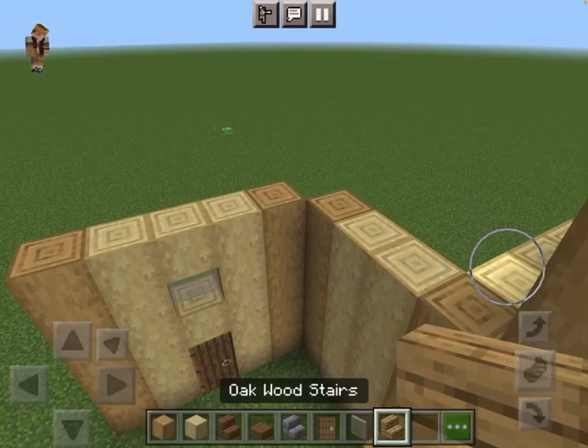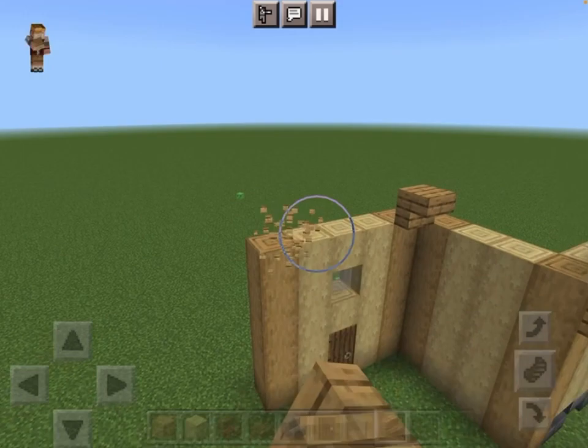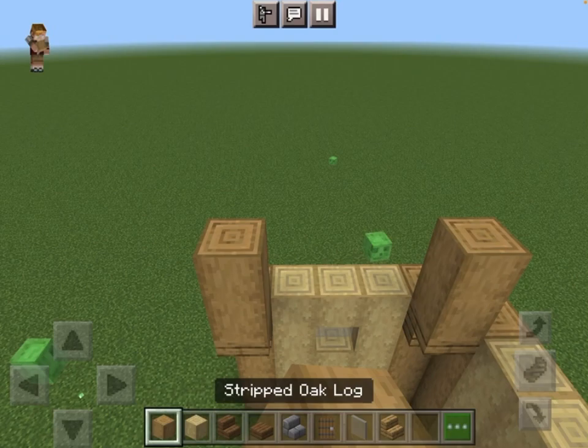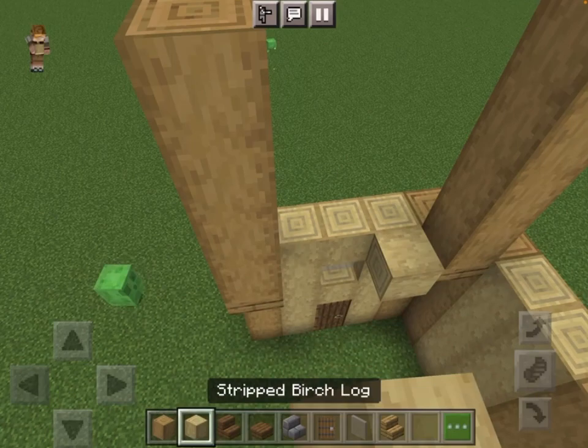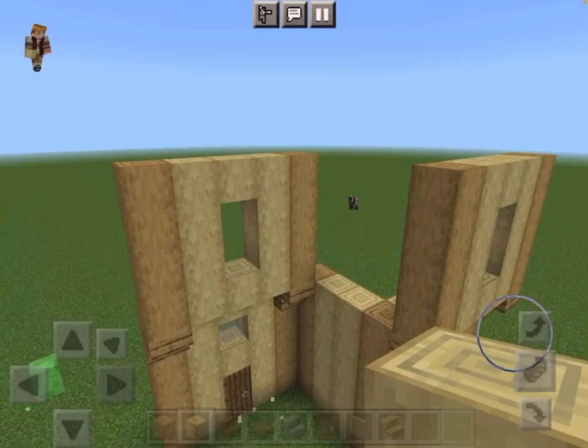Next, I want you to do the exact same thing we did on the front — which is basically placing planks right here. And now you're done with this part of the base.